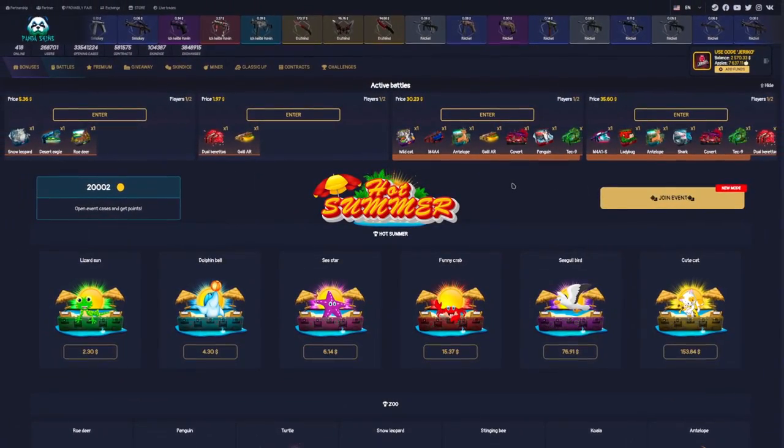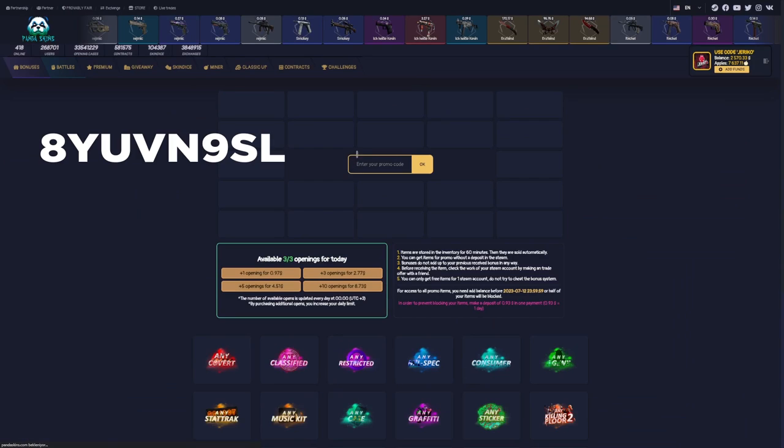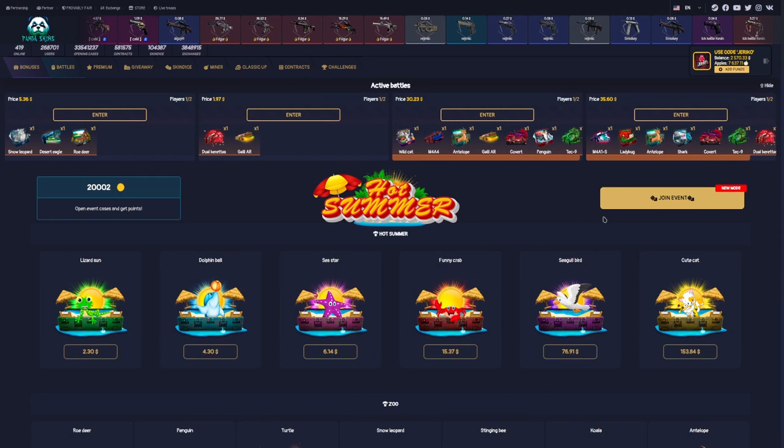Hello guys, welcome! Today we are in Panda Skins and we have a $2500 dollar balance. Before you start the video, don't forget to click the link in the description, click 'Go Bonus', click 'Promo Skin', and use this code. Let's start the video!